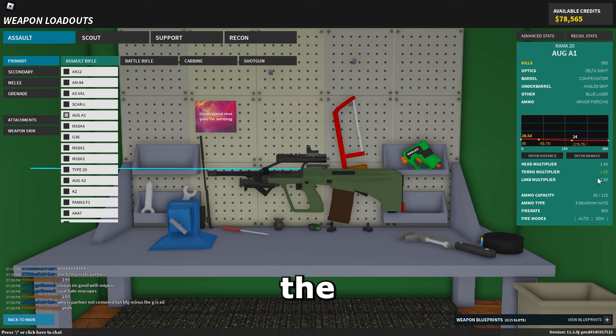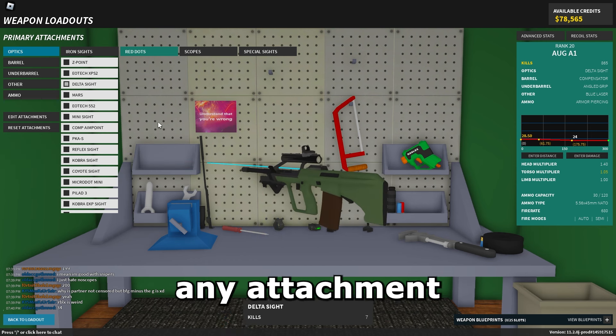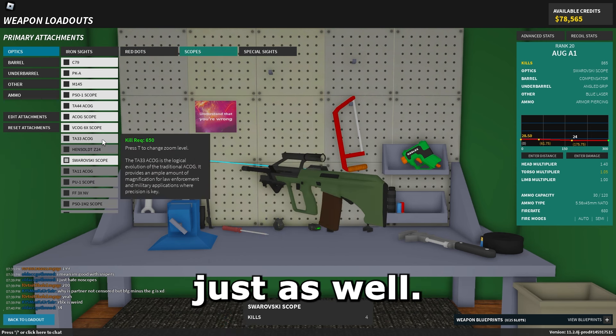As you can see, with armor piercing it brings the torso multiplier up to 1.05. So that makes this a four-shot at long range and also a four-shot at close range, unless you hit the head. Another thing I notice is that you could throw any attachment you want on here and it would work just as well.